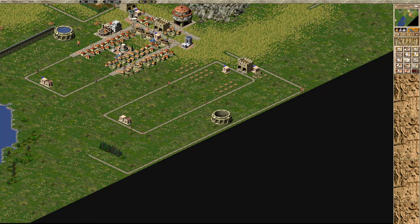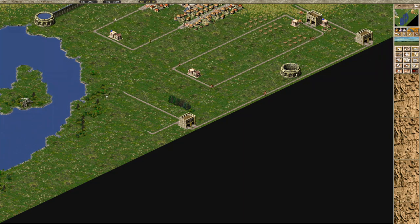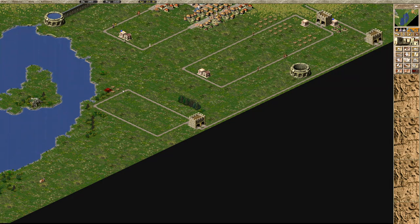Gatehouse on this side and gatehouse here as well — more or less like this. Not the best but it does the job. Should I go like this — yes, better like this. Houses, houses, engineers post, well — preparing the next level buildings here.